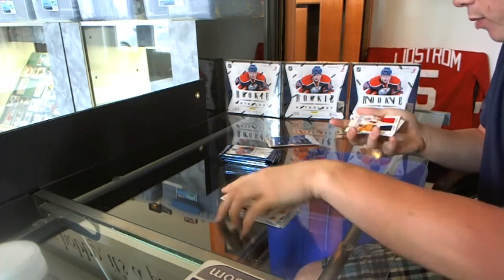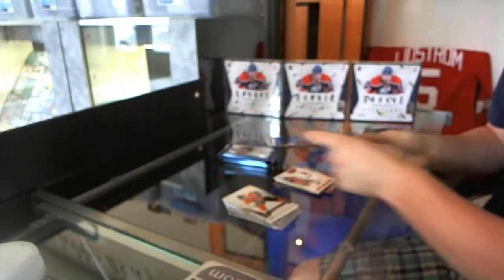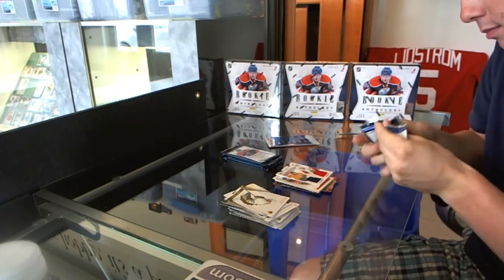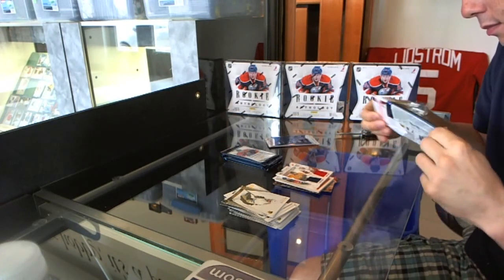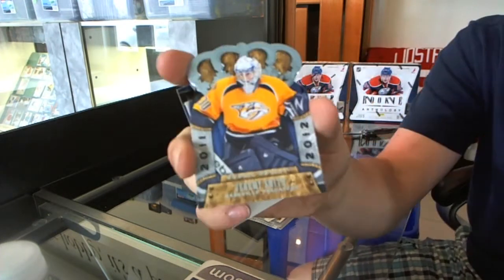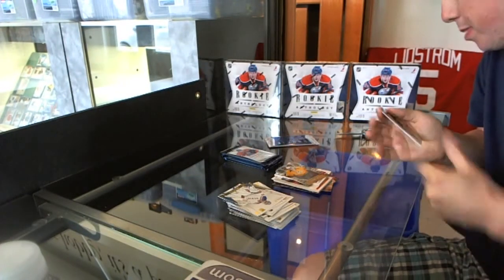We've got a Rookie Rivalry dual jersey with Blake Jeffrey and Brendan Smith, and a Crown Royal Rookie of Jeremy Smith.